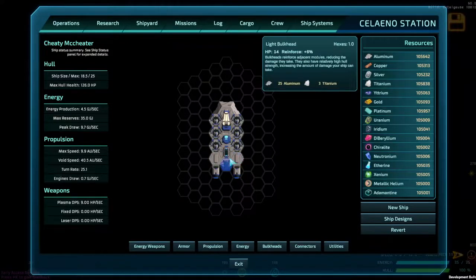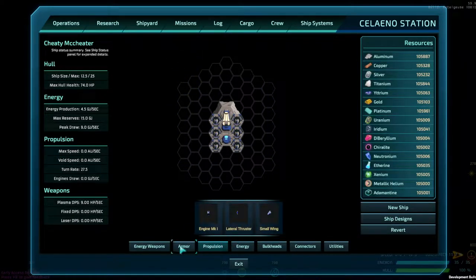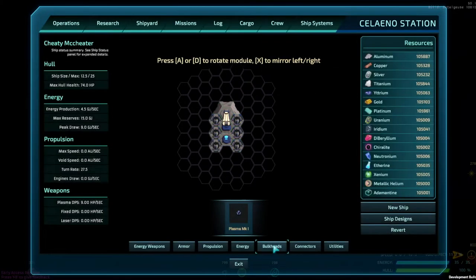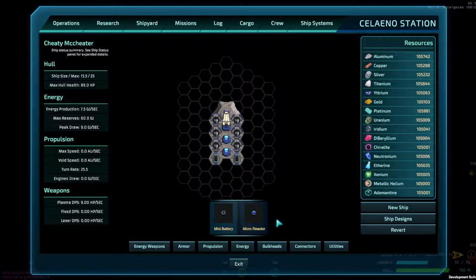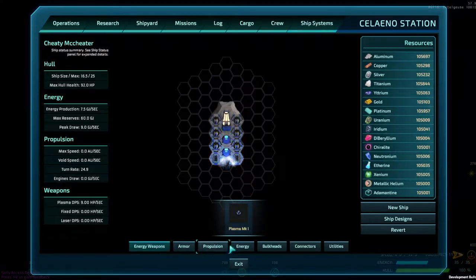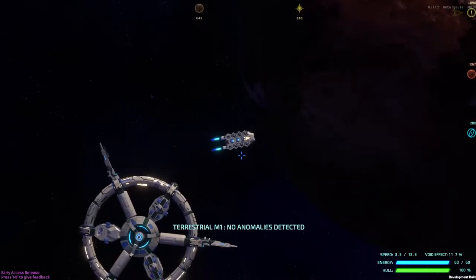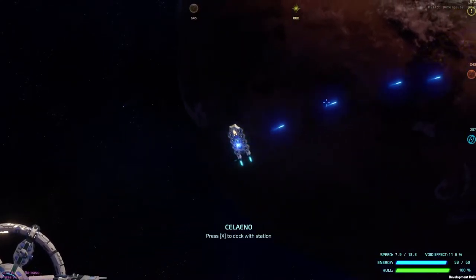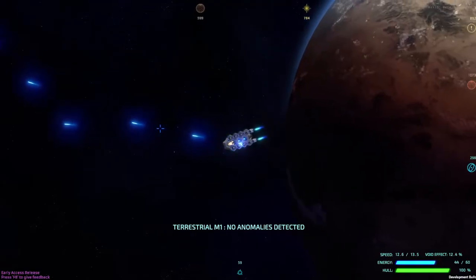What I would do instead is pull some guns off and add another macro reactor and a couple of batteries. You also have to have a survey lander or they won't let you leave. Put propulsion back on. Even just that one change — adding one more reactor — means it's still going down, but that's going to allow us to stay in a fight for a lot longer.